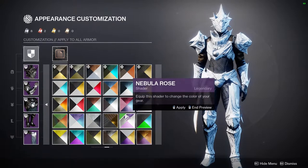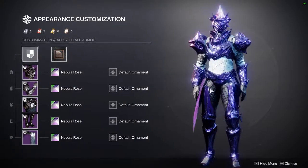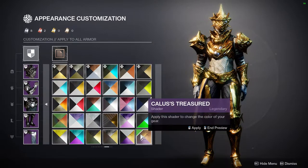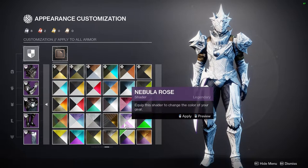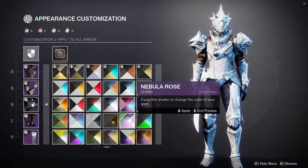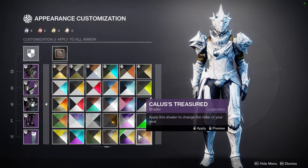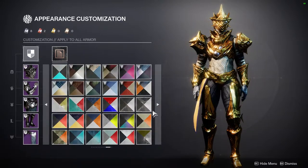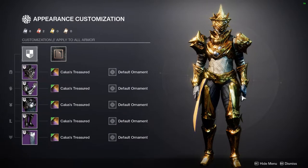Unfortunately there's not a lot of glow on this armor set overall — only on specific shaders will you see any glow. Nebula Rose is from Eververse, and Calus Selected and Calus Treasured are both from the Leviathan raid, which is one of my favorite raids, and those all look solid on this set.